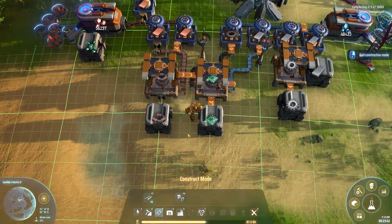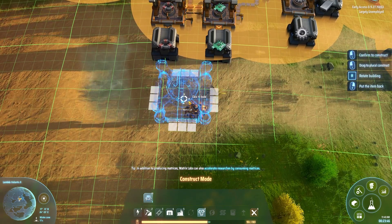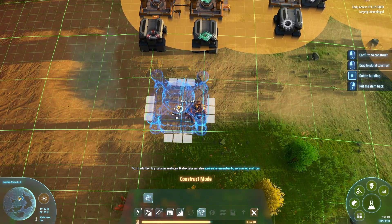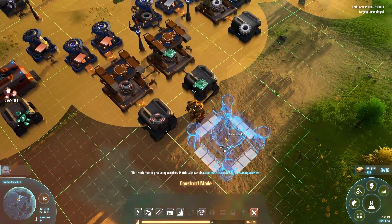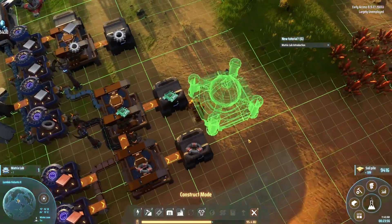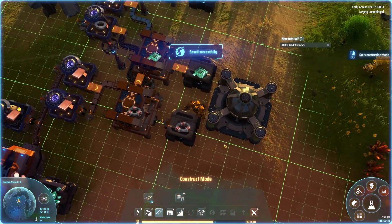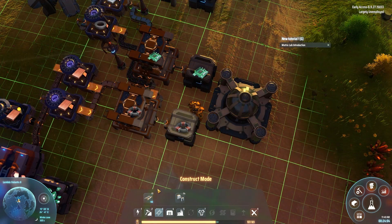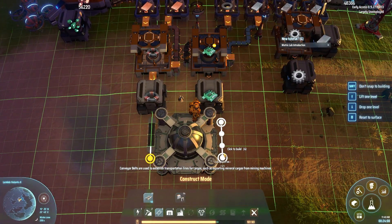We are now making coils and circuits, and it just so happens that's what this research lab needs in order to do its work. Research in this game is produced and consumed in the same structures — this is not made clear to new players, and I think it's a bit of an oversight. So I'm going to do my best to explain it. First things first, we're going to need to run resources into the lab. I like to put stuff on a belt because it gives you a visual indicator of when you run out.